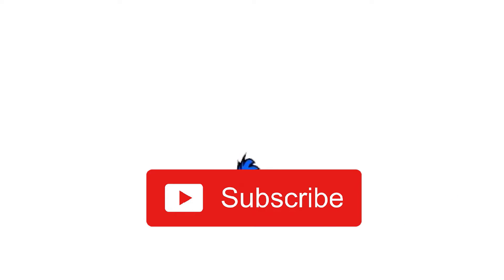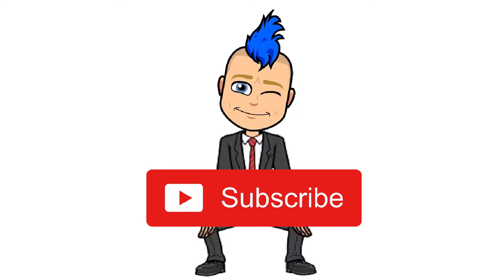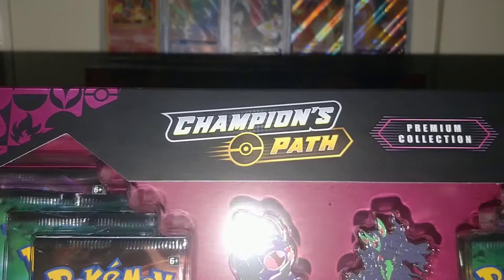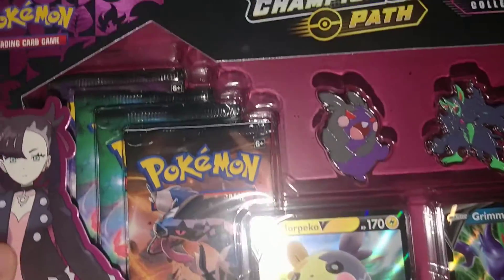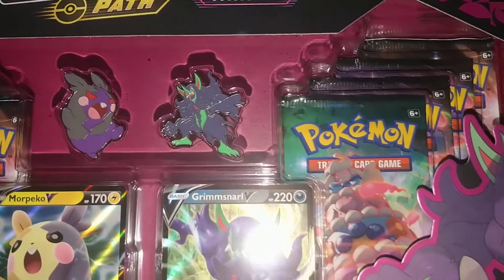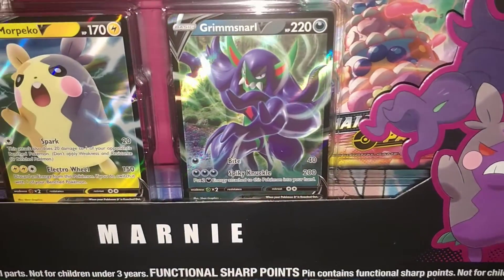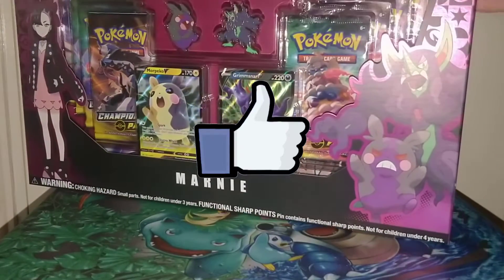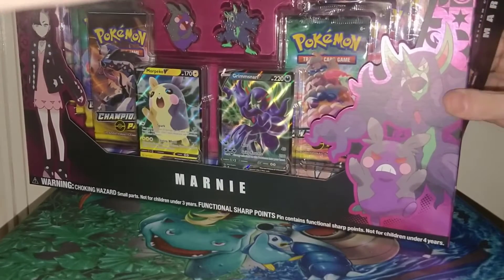Hey, deeucershigh96 here. Make sure you subscribe - it's easy! Welcome back to a brand new Pokémon video. Today we have a brand new box to open: the Premium Collection for Morpeko. This comes with 8 Champions Path booster packs, two pins, two promos, and a playmat. Smash a like on the video and we'll crack into this box and hopefully get some super duper pulls from Champions Path.